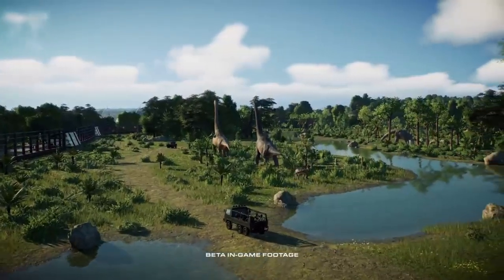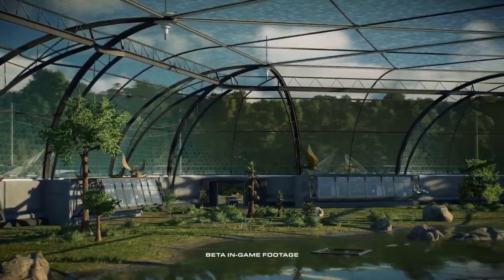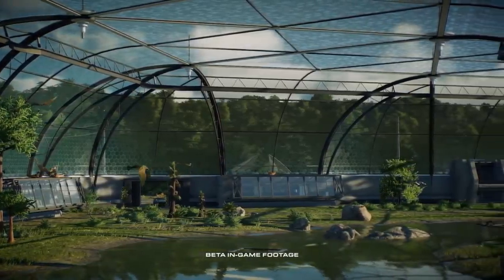I'm Jim Stimpson, Lead Designer on Jurassic World Evolution 2. The Jurassic Tour and Gyrosphere are returning to Jurassic World Evolution 2, giving the player's guests an up-close experience of their dinosaur enclosures. These rides can cross over paths, go through fences and into the aviary, connecting their tour vehicles to the entire park.